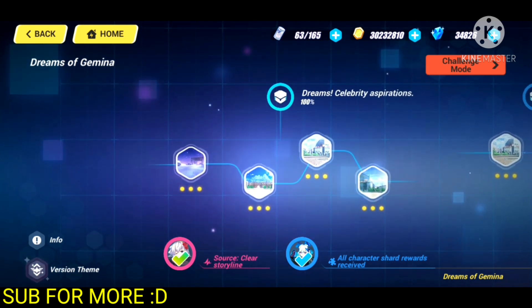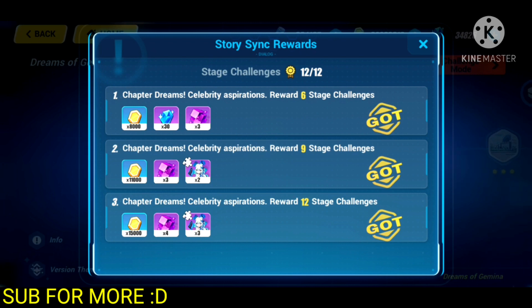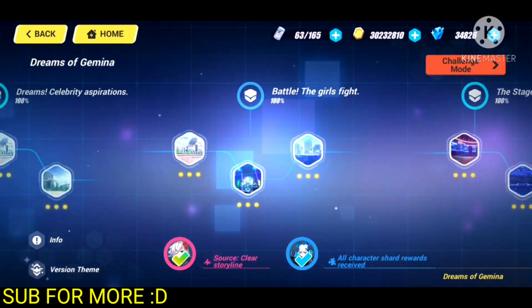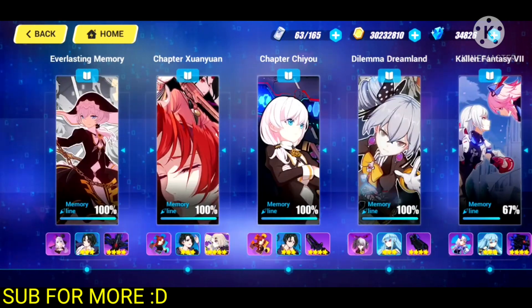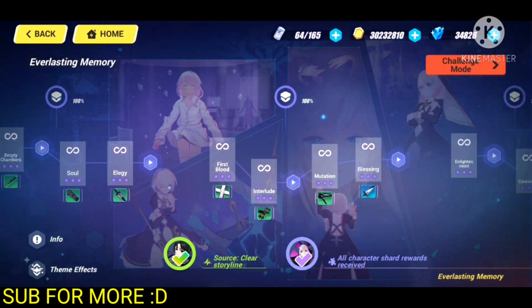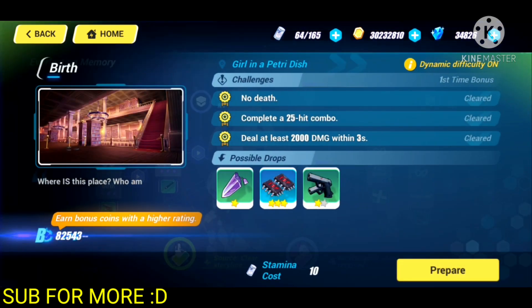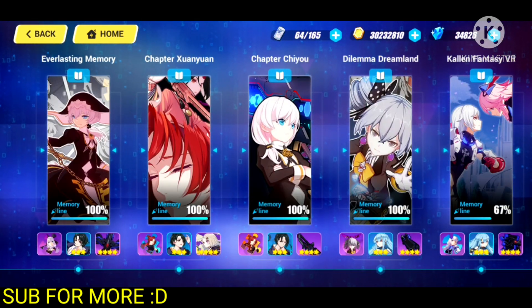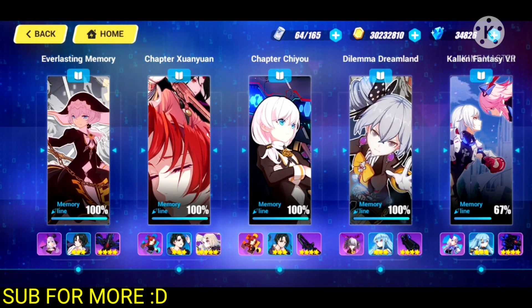It is going to give you at least 5 crystals for each challenge you clear, but I believe it was actually 10. The box here as well gives you an extra 30, just like the story chapters, so you will get even more crystals. This one doesn't have many stages, so it is easy to do and you will get the boxes easily. The first one has a good amount of stages in the story chapter though, allowing you to get a pretty good amount of crystals — which is very good for free-to-play players.